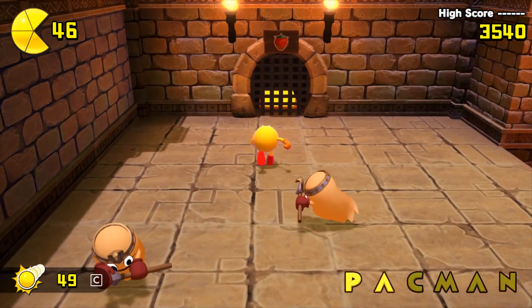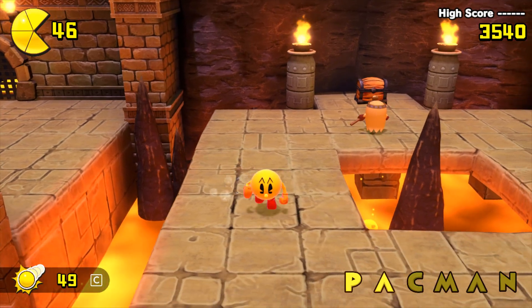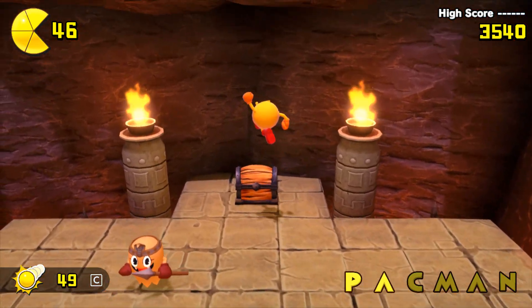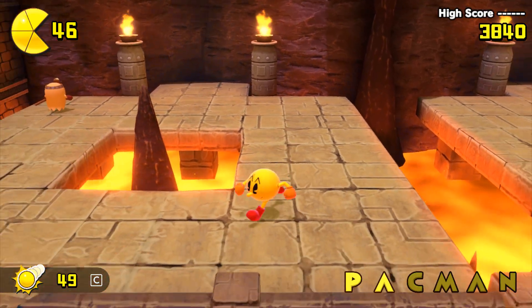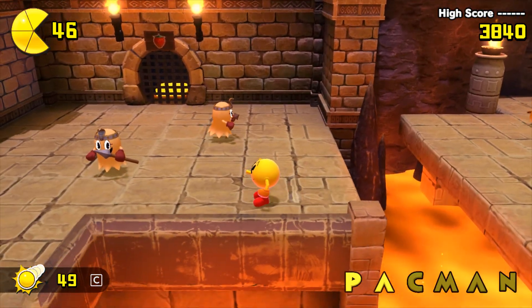Hi Ghost — I see you have updated your headgear. Flying style, right? We need to break this treasure chest to get the strawberry, and we need the strawberry to open that strawberry door you may have noticed earlier.